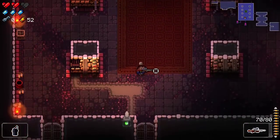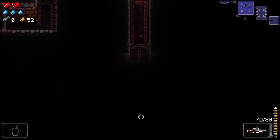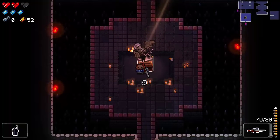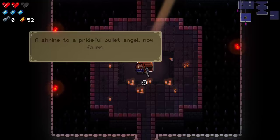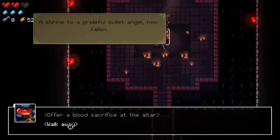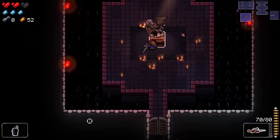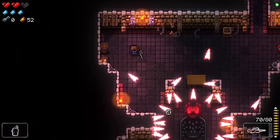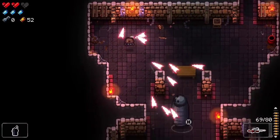We find a shrine — you can offer ammo, guns, or HP for bonuses, though sometimes they curse you, similar to shrines in Rogue Legacy. This one is a blood sacrifice shrine: it would permanently cost me a heart container and I'm not doing that. The combat nearby is awful — I'm struggling to reach an enemy positioned awkwardly across the room.